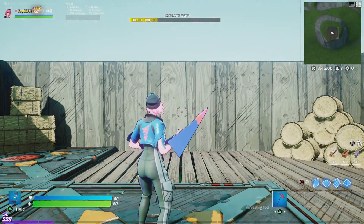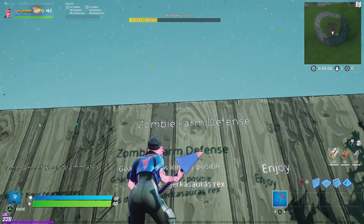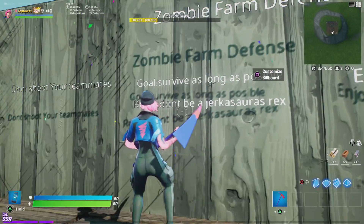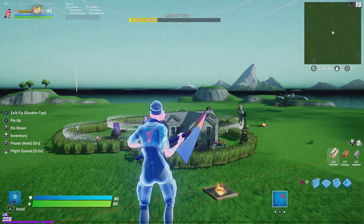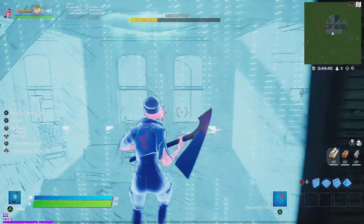When you first come in you'll be in just a small little area and it says 'Zombie Farm Defense.' Don't shoot your teammates because you are able to do that. Goal: survive as long as possible. Rules: don't be a dracosaurus rex. Enjoy. Then the game would start and you'd be brought over to your spawn areas.